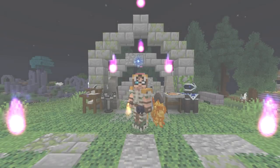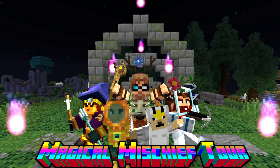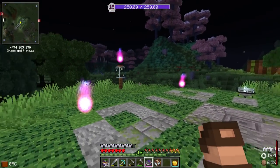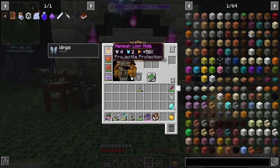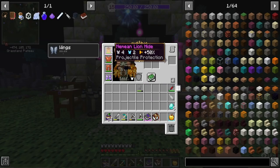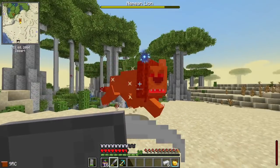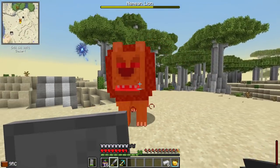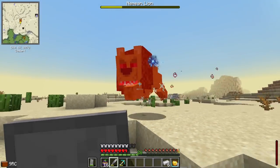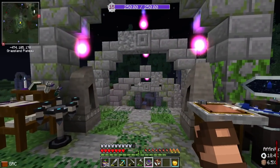Welcome to the Mischief. I'm Velen and this is Magical Mischief Tour. Today we're going to be continuing on with more of Mana and Artifice. As you can see I've been a little bit busy. I may have slain a Nemean Lion or two, because to the northeast is some desert and it's not very difficult to get there when you've got wings. But yeah, we're going to be doing some magic today.